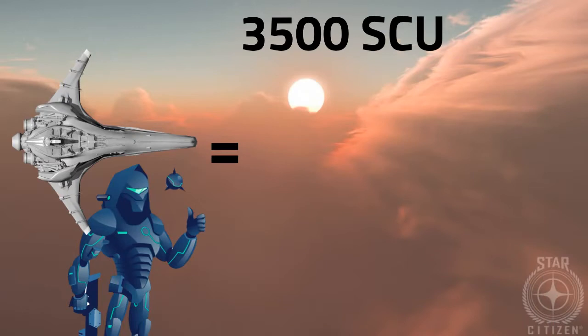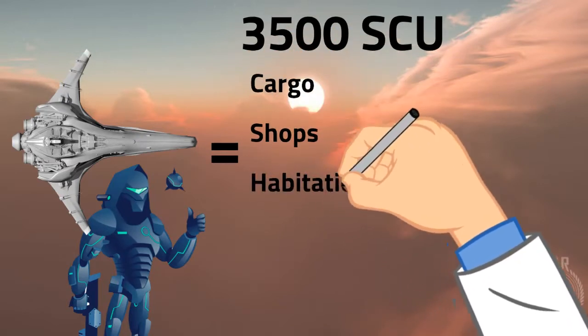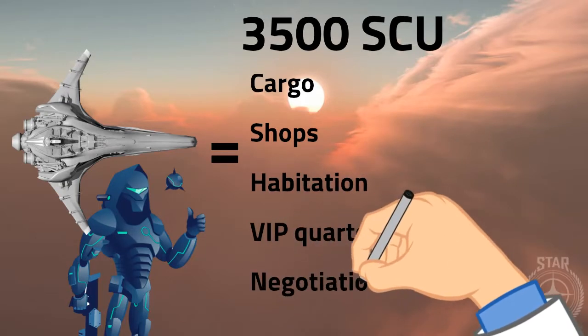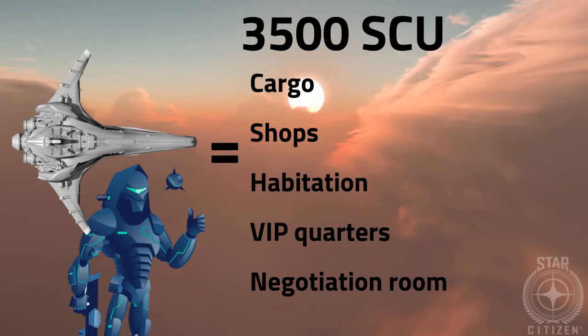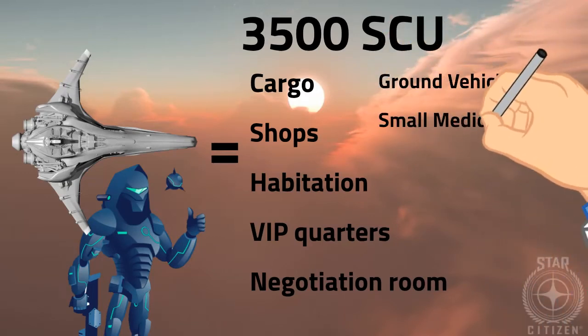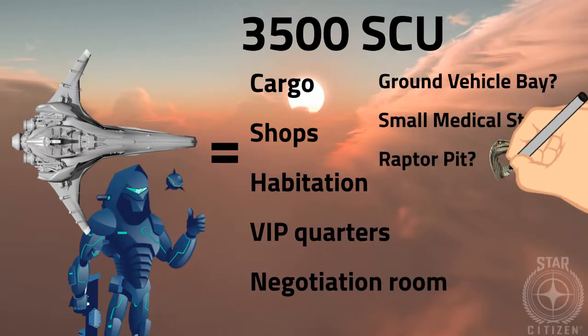I'm glad they at least kept the 3,500 plus SCU. I hope they use the rest of the space well and not just waste it. I'm fairly optimistic, as shops, habitation, VIP quarters, negotiation rooms, etc. will take some space. There is still no reason not to have a ground vehicle bay, a small medical station, etc. I'm not asking for an overpowered do-everything ship, but just pointing out that there is no physical reason to exclude anything.